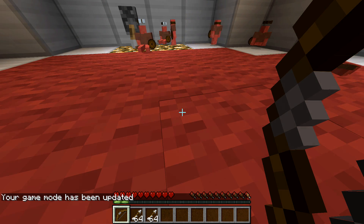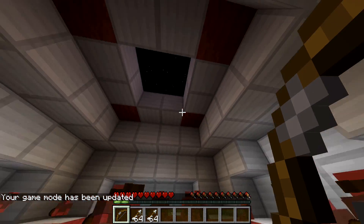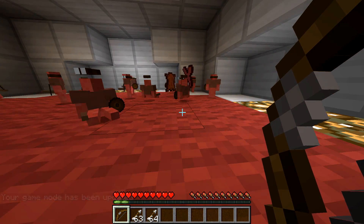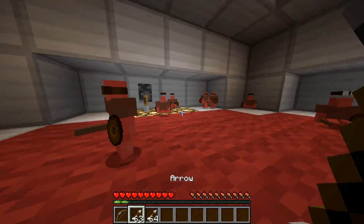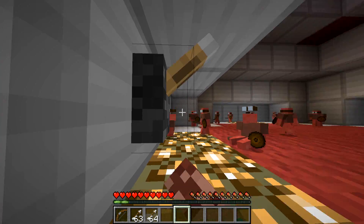I'm now in survival mode and my team looks ready. I'll give a test shot — oh, I just shot my own teammate. Oh well, I can just spawn him back in anyway. I'm going to pull this lever and get ready to run out into battle and shoot the other team.